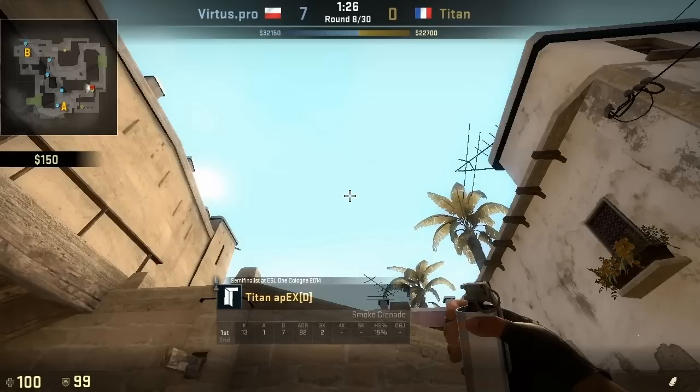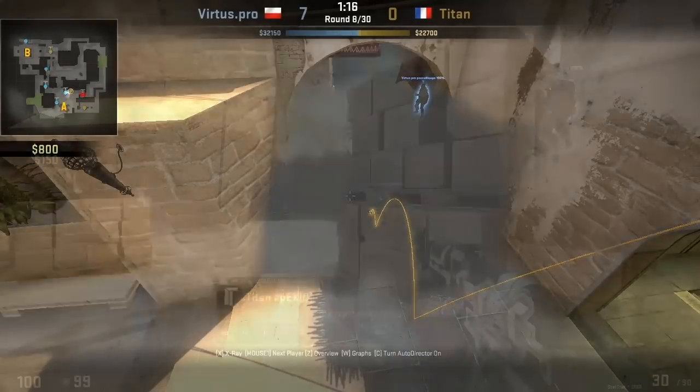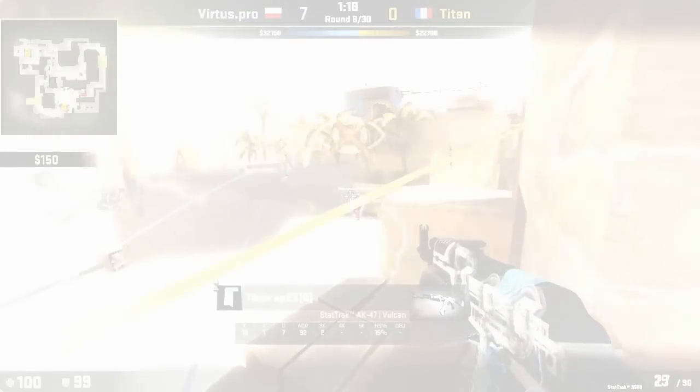It's now Apex's time — he's got the smoke for jungle, and again the flash, then in to get those entry kills. It's really as simple as that for the first part of this A-take play.